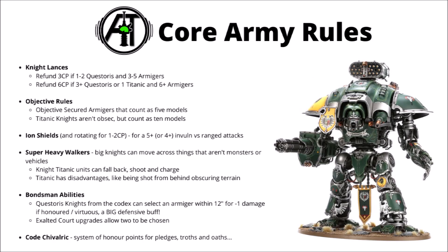Getting into the actual codex rules, let's start with the core rules. Knights have quite a lot of core rules just to make their army more functional with the 9th edition mission and detachment rules. Their knight lances are far more lenient than the punishing super heavy detachment, which costs 6 CP. You get to refund 3 CP after that if you have 1 or 2 Questoris and 3 to 5 armagers.